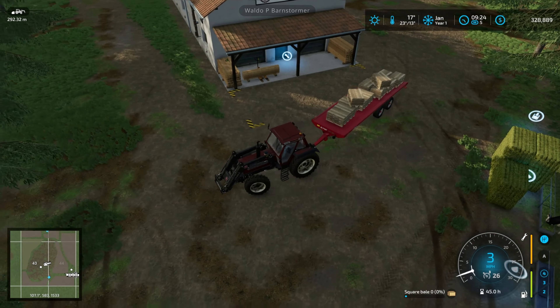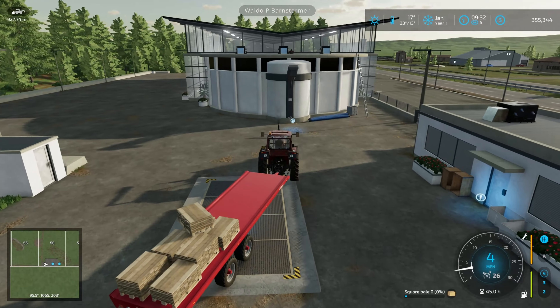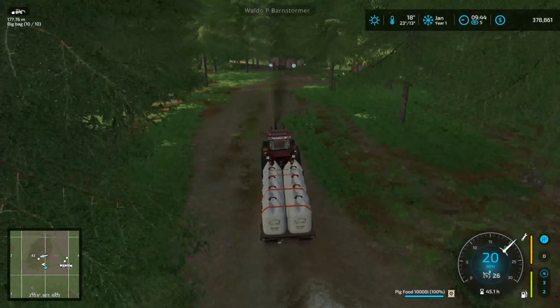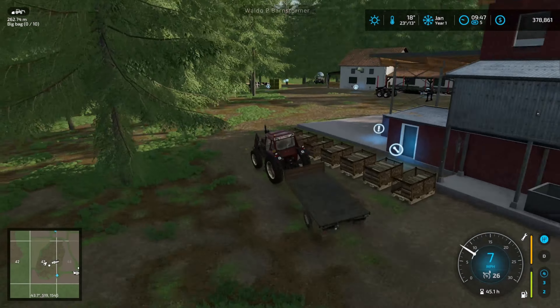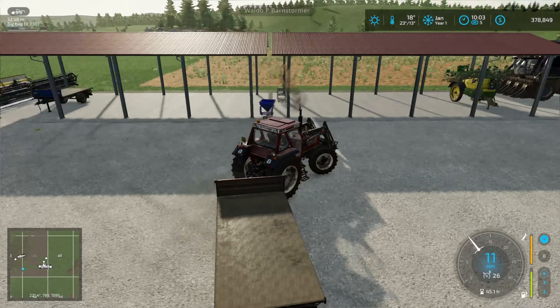Feeding some grass and hay to the cows as well, keeping them topped up. The droplet's empty, so I'm taking some pallets down to sell today too. It's a busy day — I've got a lot of stuff to sell. Emptying some pig food out of the production building to take up as well. We're in January so we're still getting good money for firewood, so I'll gather that up and take it down to the bottom.